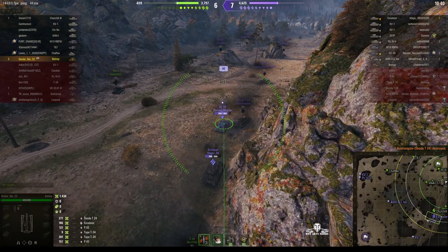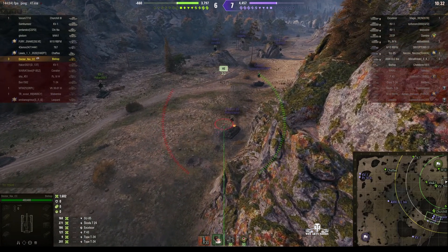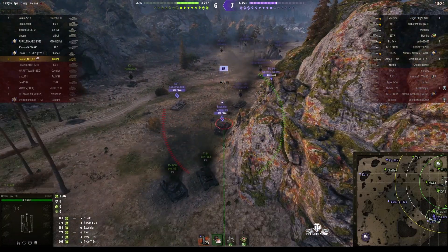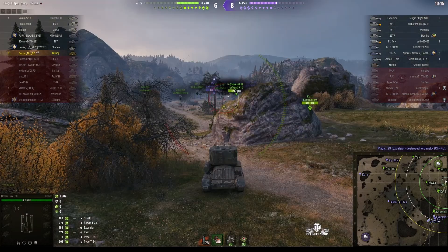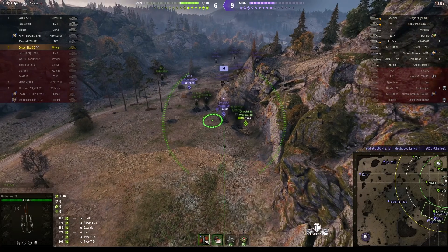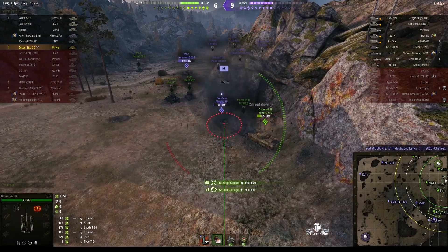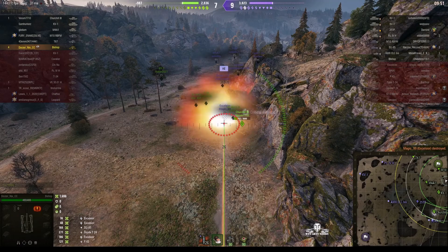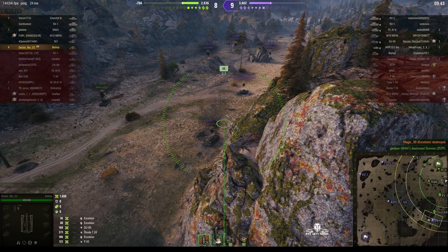Going for the Excelsior again, then changes his mind to the SU-85 — a nice hit for 168. He's pulled back quite a bit. Going for the Excelsior now with an OB-1-2 spotter. The Excelsior has heavy armour on the front but is still vulnerable. The enemies are getting close enough to spot us, so we pull back behind the rock but can shoot over the top — the Bishop has a very high trajectory. Another hit on the Excelsior, one more shot needed. Rounds out — that's a kill! Four kills now.